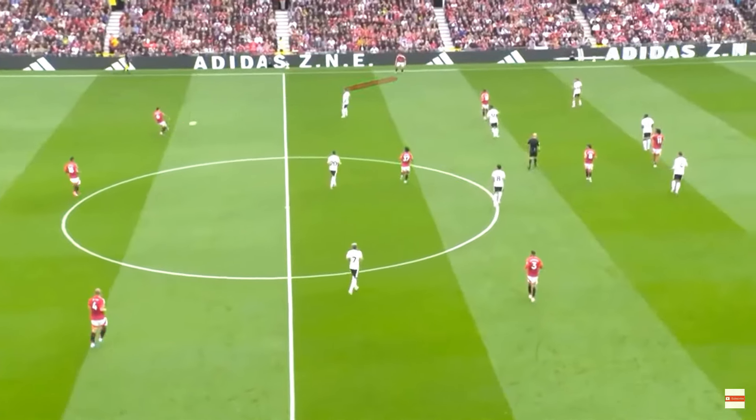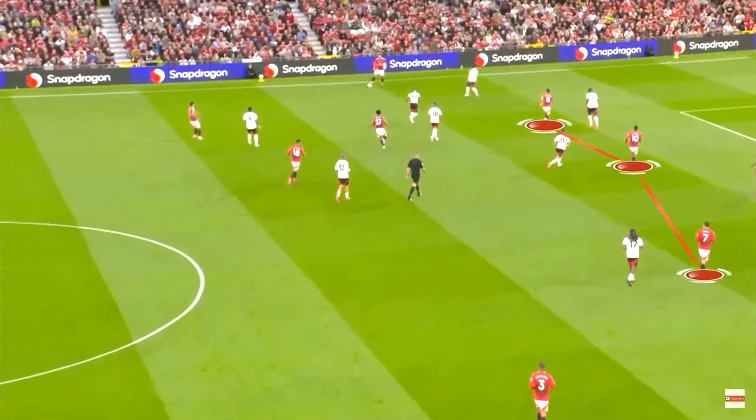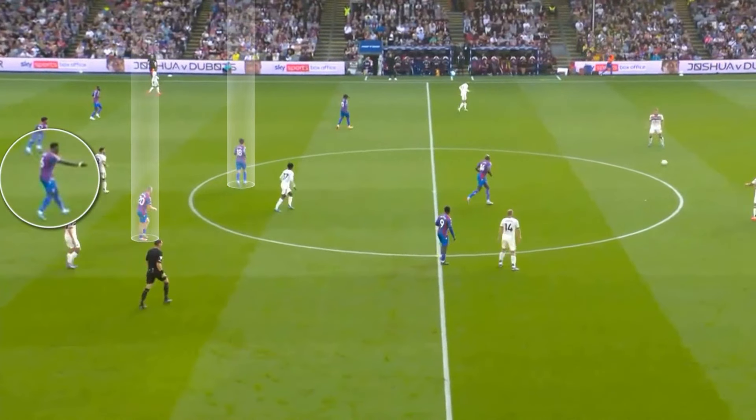As I've highlighted numerous times this season, the forward overload makes it easy for teams to defend us, and I highlighted United's need to get players dropping off the top line to create connective passing options. The deeper position of Fernandes, and whoever else made up the top of the box, made it difficult for Palace to decide who should take them — the defenders or midfield. The indecision often left United with a spearman.